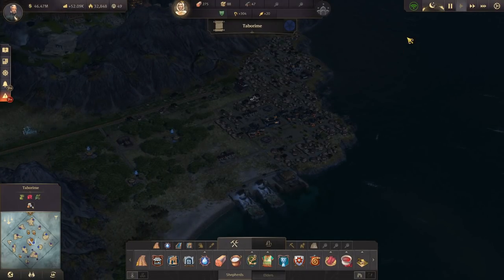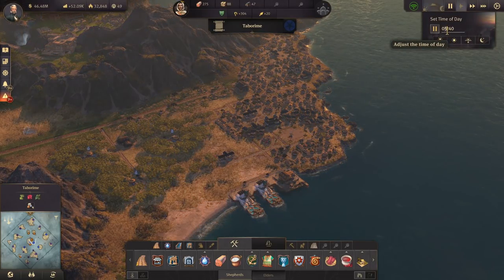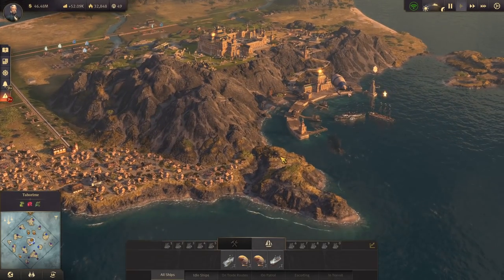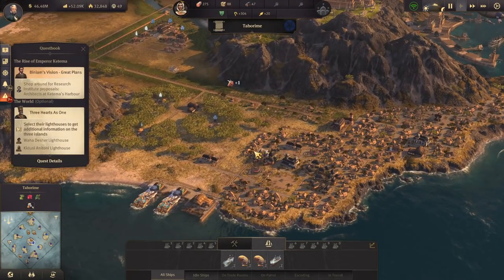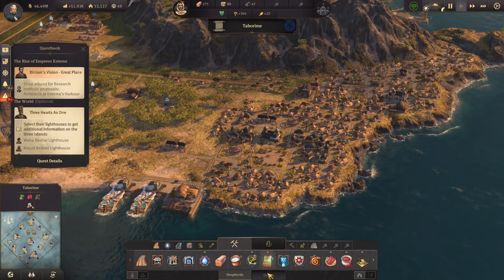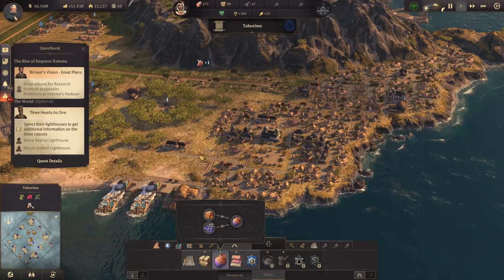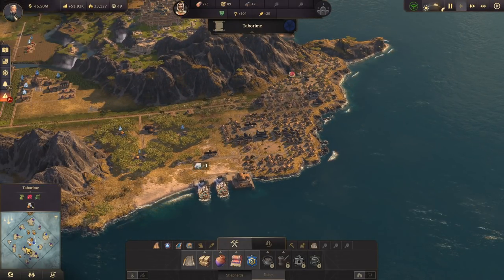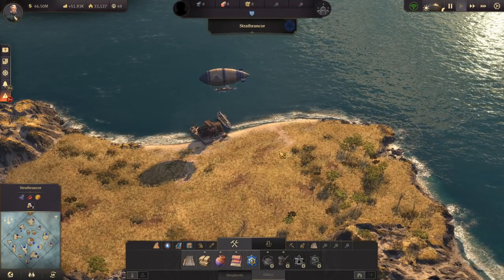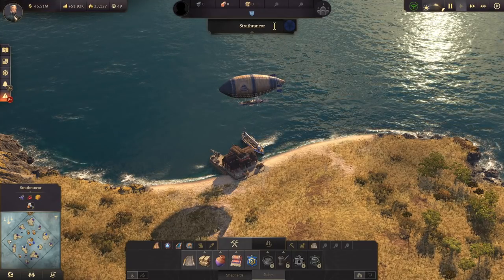Let's go back to Mbessa. We're going to start doing some quests — we've actually got a lot to do. We're finally getting to work on the next production chains. If we want to maximize the amount of elders per household, they're going to require ceramics and tapestries. That's going to require indigo, and we don't have that on this island. So we're going to go to this one — Strath Rancor. I'll have to rename these islands; I've gone with airship names but I need to come up with some names of my own.